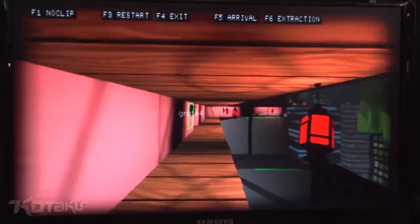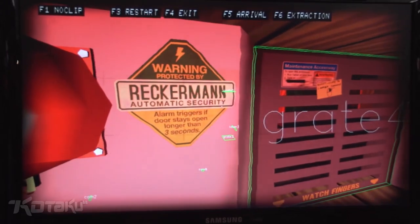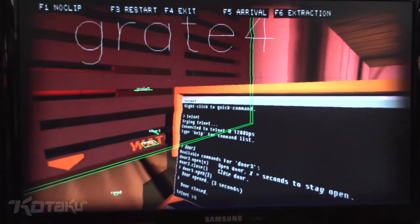Here I find out that the building has a security system installed — the alarms will trigger if the door stays open for more than 3 seconds. So what I can do is open this door for just 3 seconds.